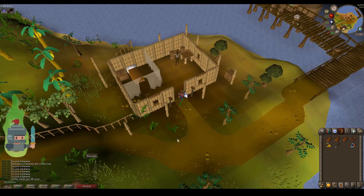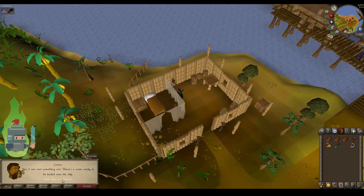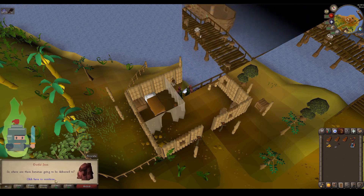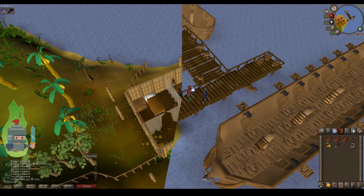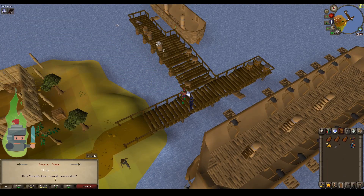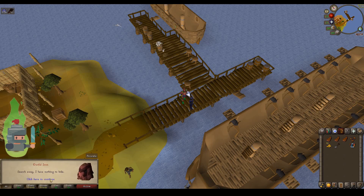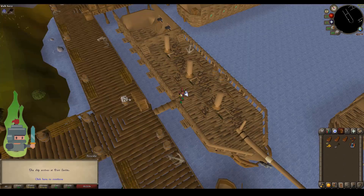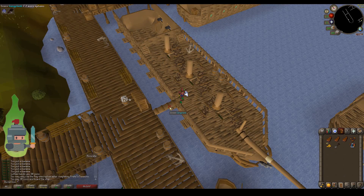He will tell you that the crate is going to the general store in Port Sarim. When you have asked those two narrative options, go and speak to the customs officer straight away. Let the customs officer search you — they'll say yes if you let them search. Obviously you don't have the rum in your inventory, so you're fine. Remember, if you use a teleport with the rum in your inventory, it will disappear and you'll have to come back, buy another bottle, and do it again. We've now arrived in Port Sarim.